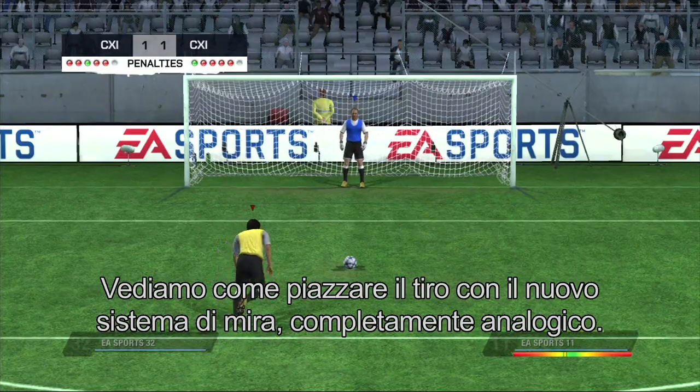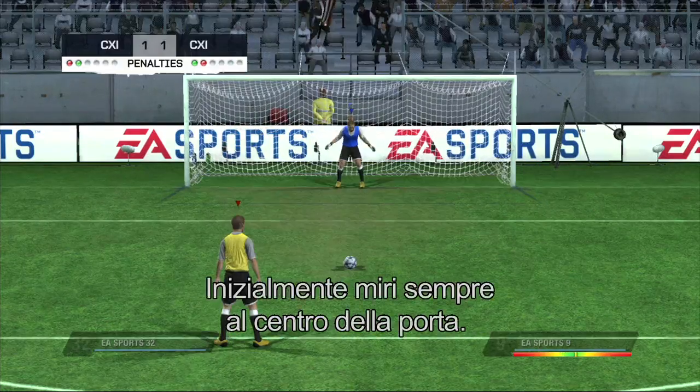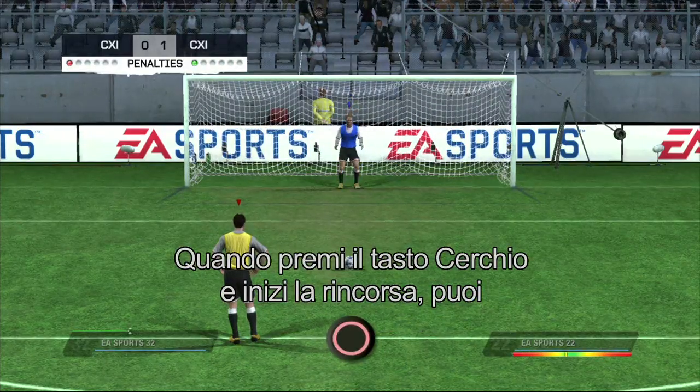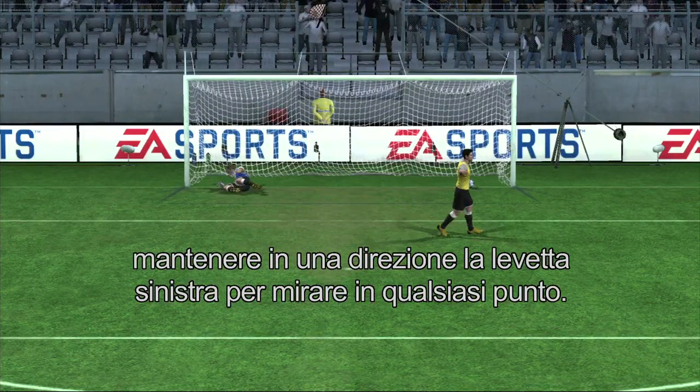Let's look at how to place your shot using the new completely analogue aiming system. By default, you start aiming at the middle of the goal. From the moment you press the circle button to start powering up for a shot, you can hold the left stick to move the aim anywhere inside the goal.